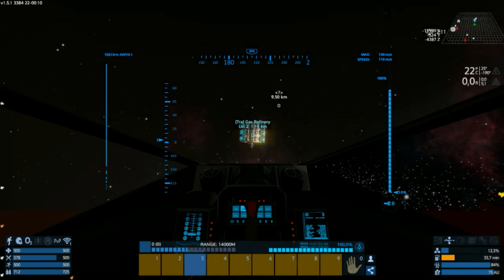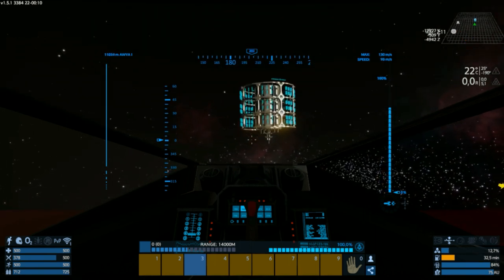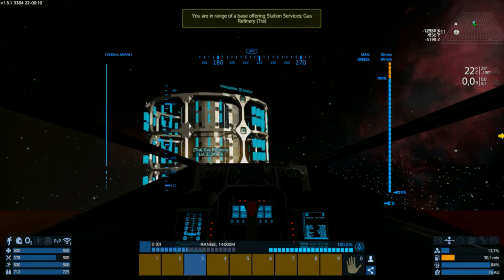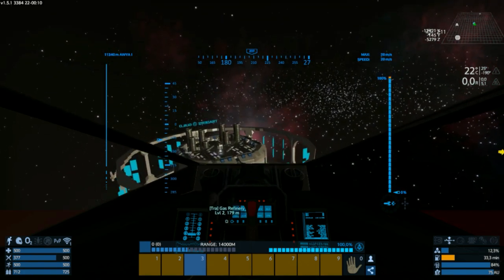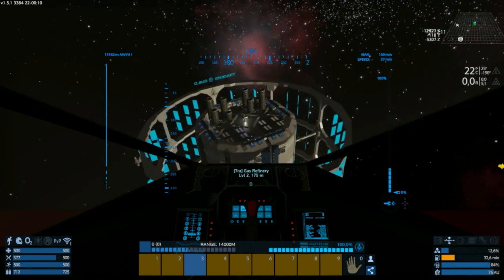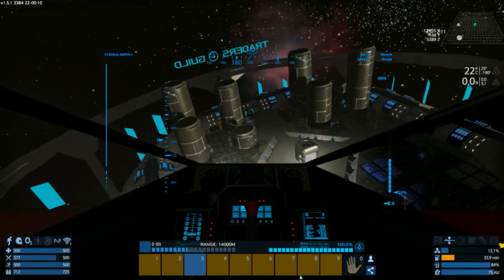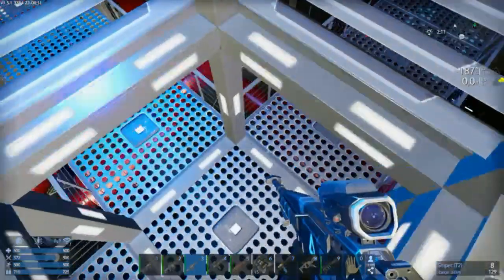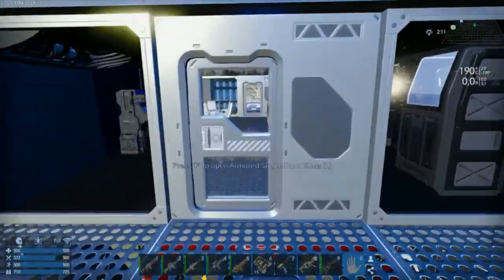Let's put the auto brakes on so I don't crash, and let's go take a quick look inside. There seems to be a signal. Something here. Maybe the entrance is right there. Let's go land and explore. Let's hide our weapons — we don't want to aggravate these guys.